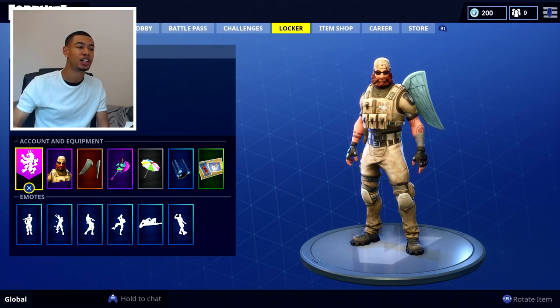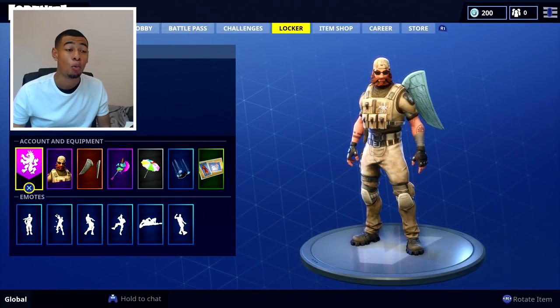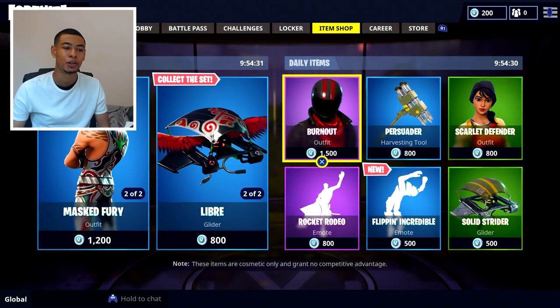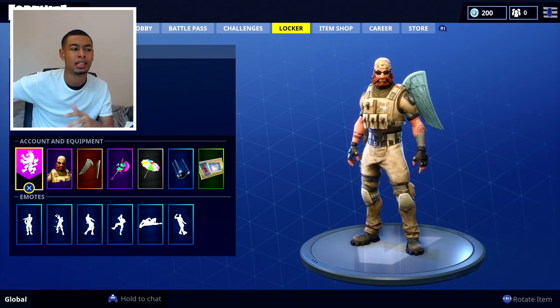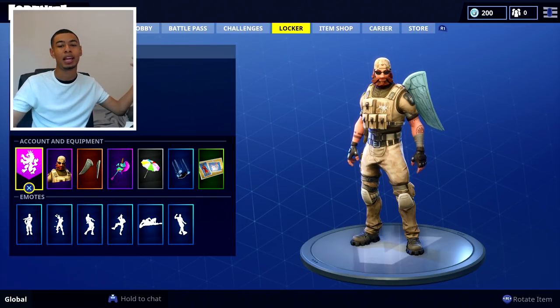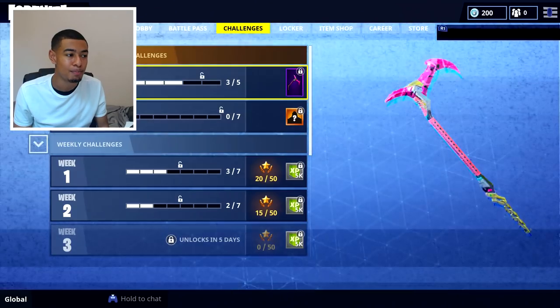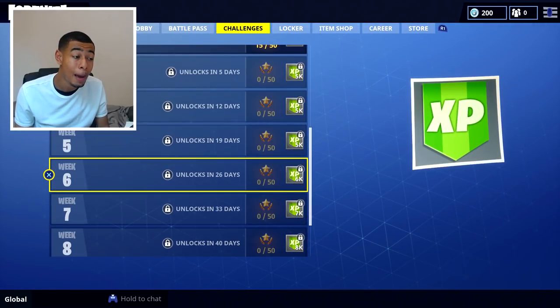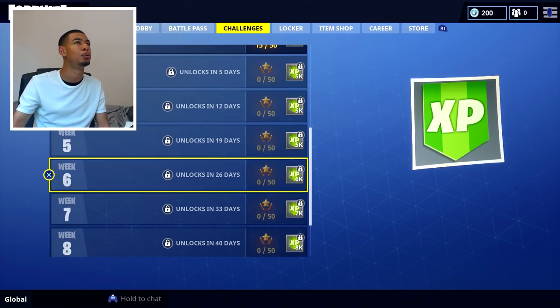Do you think that's a good idea — adding like a workshop? It could be at the top: lobby, battle pass, challenges, locker, and then workshop right next to it. That would be pretty cool where you can change the camos and add stickers. Maybe it works by weapon type so like assault rifles you can put a camo on, or maybe it's individual per weapon. You could add more challenges in terms of weapon challenges — a certain amount of kills in one match, or kills in general.